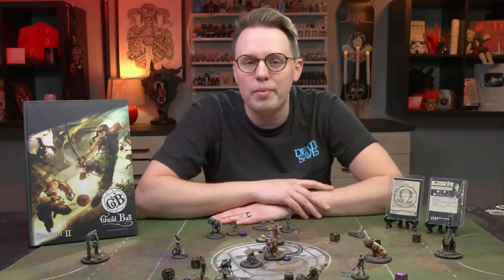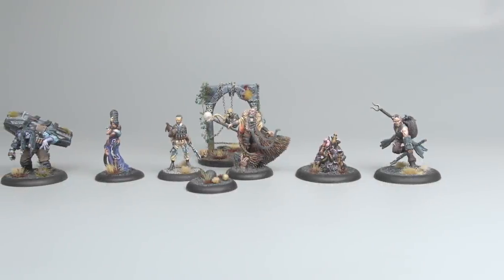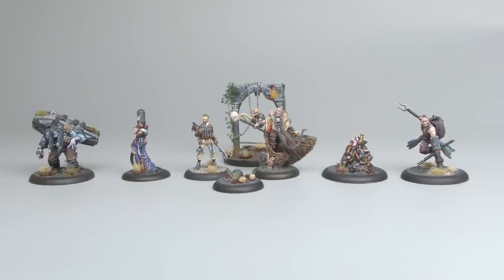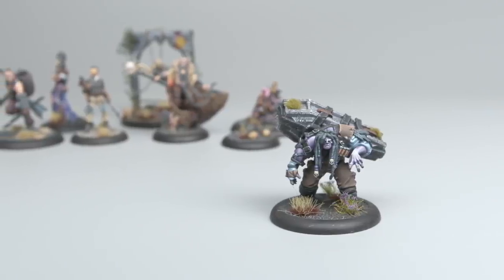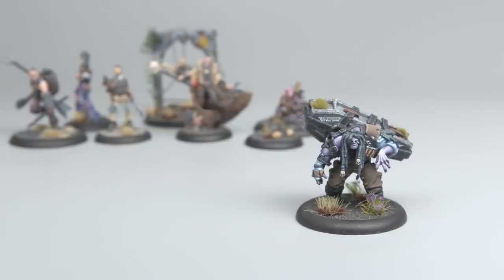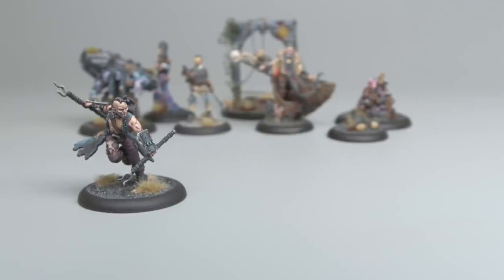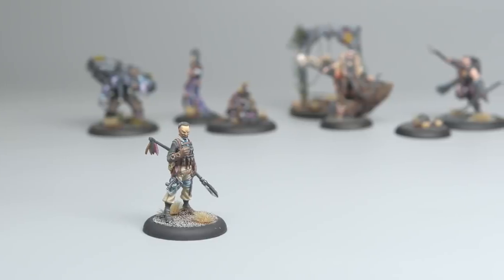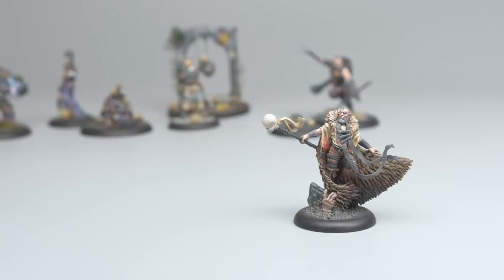We'll look at further mechanics as we encounter them in game. Let's take a look at the teams struggling today for soccer superiority. I picked the Morticians because they're the closest thing to an evil team in Guild Ball. Morticians are all about being aware of your enemy's game plan and trying to mess with that. They're a hybrid team — they don't really excel at either killing people or scoring goals, somewhere in the middle. Most games you might score two goals and get two kills and win that way.